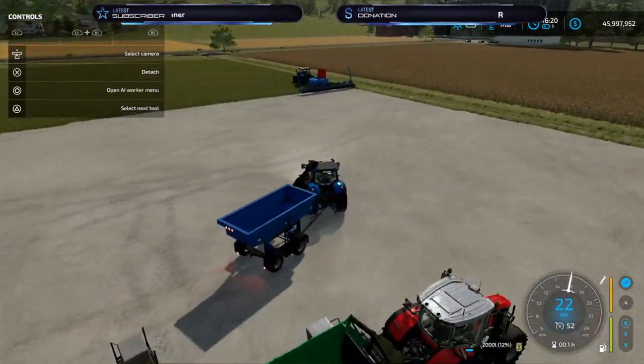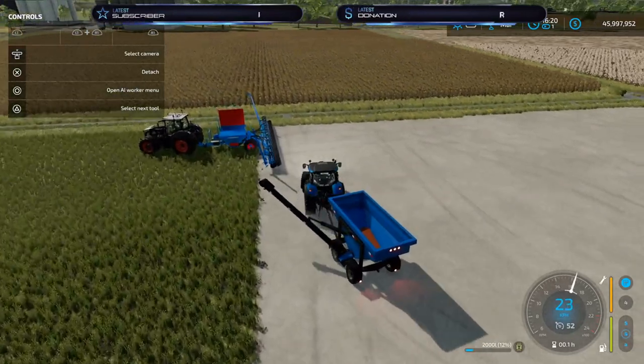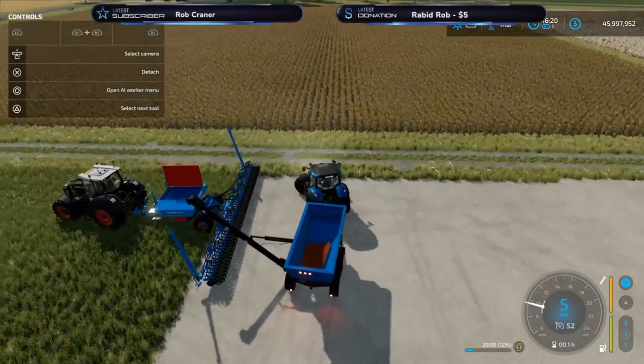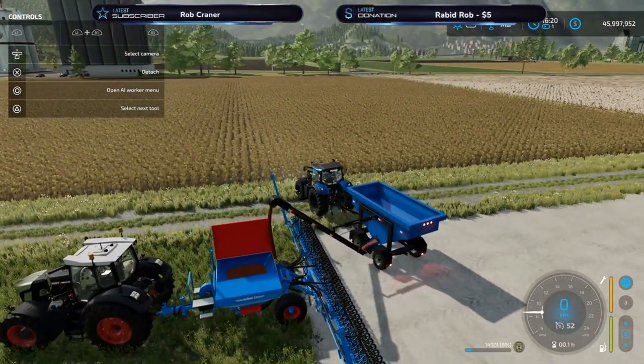There we go. Then you have a couple of options — L1, down on the pad — you can go over to your seeder and it will automatically start overloading to your seeder.